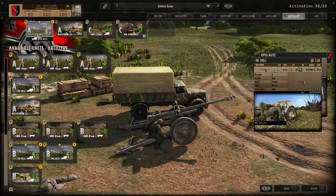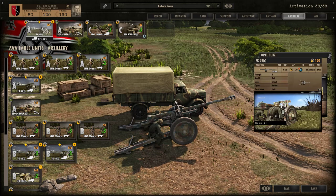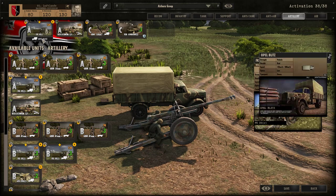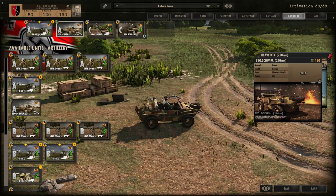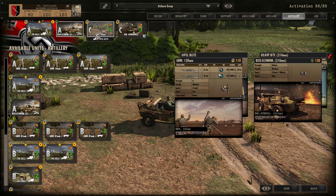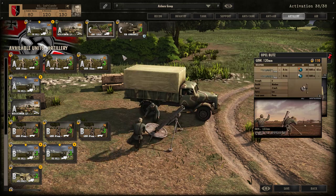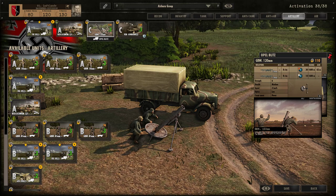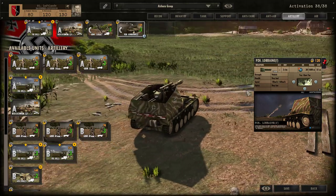For artillery I'm bringing an FK 39r — you can bring one of these. Then one of the strongest units the airborne have: a vehicle that can call in artillery. It's really powerful but you can only call three artillery strikes with it, so that's a trade-off. At wave C I'm bringing some mortars, which are really useful, and a Panzer Loren, which is also good artillery.